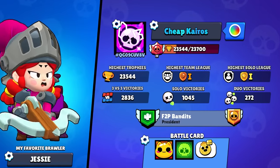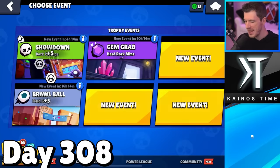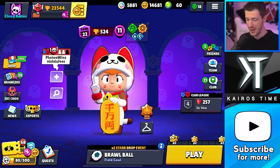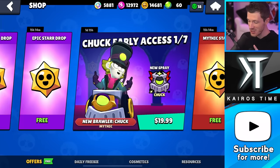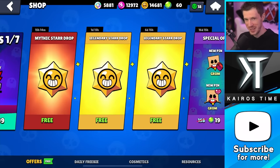This is Cheap Kairos, my completely free-to-play account that I am not allowed to spend any money on. My whole goal is to max out the account for free as fast as possible. Today is day 308, and thanks to a very special shooting star drop event that's going on, I've got six star drops from here and six star drops in here, including two free legendaries that I'm going to open up today. But first, I need to hop into my time machine and show you some clips that happened before today.